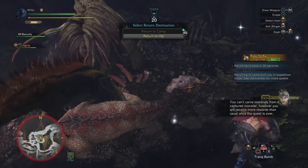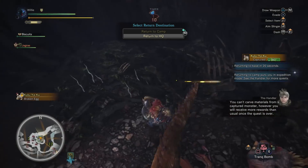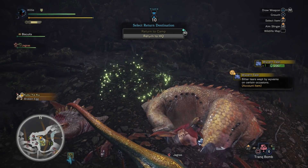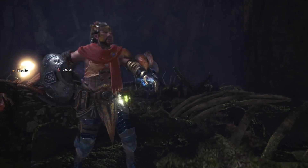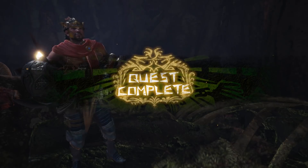It's trying to crack open an egg — not on my watch! With my tranqs — yeah! Return to HQ. You can't carve materials from a captured monster; however, you will receive more rewards than usual once the quest is over. I got a broken egg and a special material for interrupting its egg-eating animation. How cool is that?